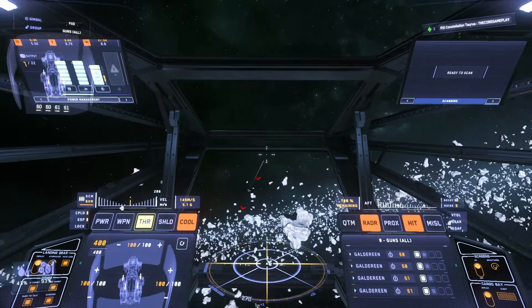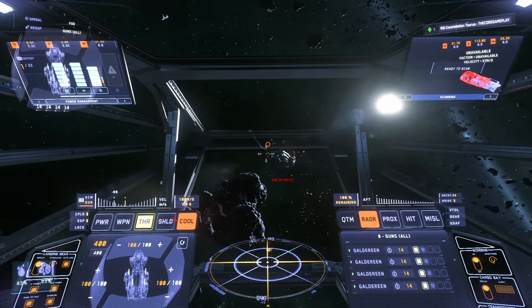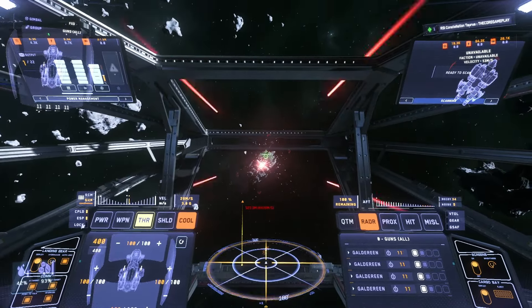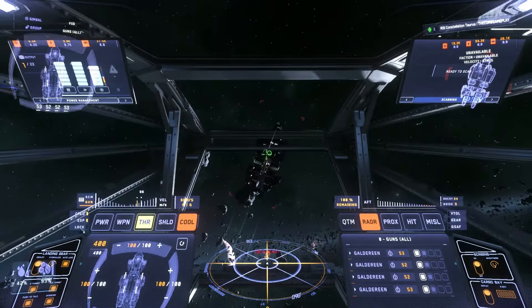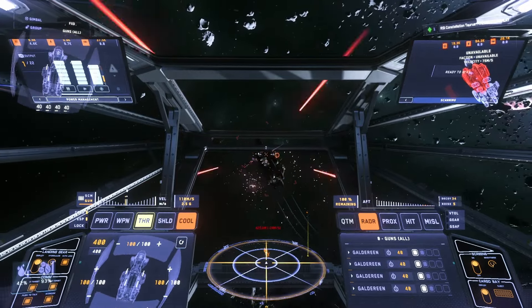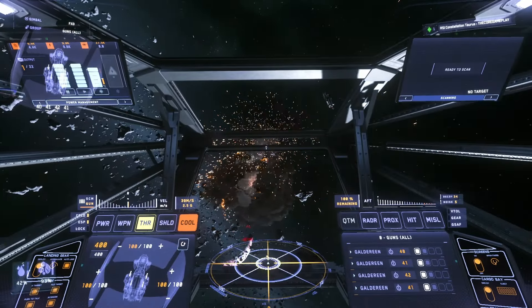We've got the Constellation. These Starfarers are constantly shooting missiles at me, so I'm quickly going to take them out. The first Starfarer went down super quickly. Sometimes there's an invulnerable spot on the Starfarer — if you shoot near the bottom it won't register, so just shoot at the nose or get above it. And there the last Starfarer is down.